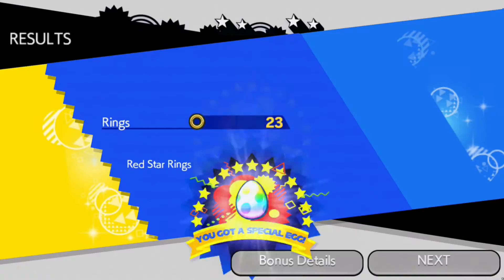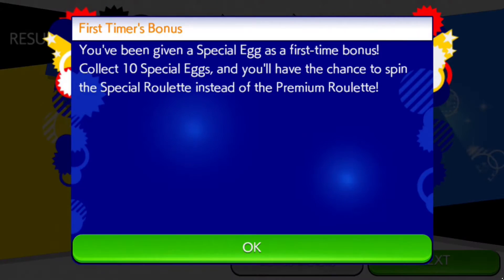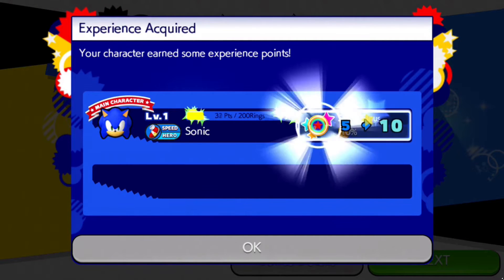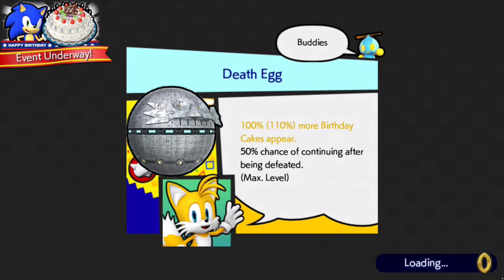Boom! Take that Egghead, he's going down! Level complete - that was simple. Now this is the egg thing I was talking about. I get these little eggs and I can unlock certain things - little buddies that act as multipliers for more coins, faster runs, or other bonuses in different categories. It's a fun little system. Lots of loading screens though.